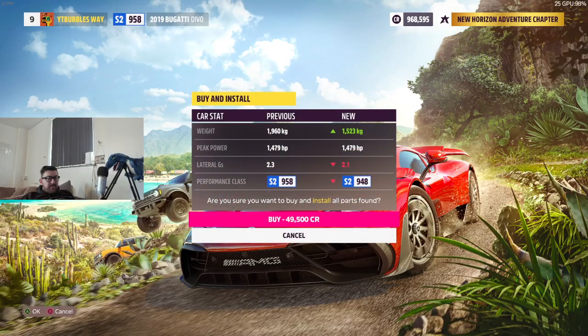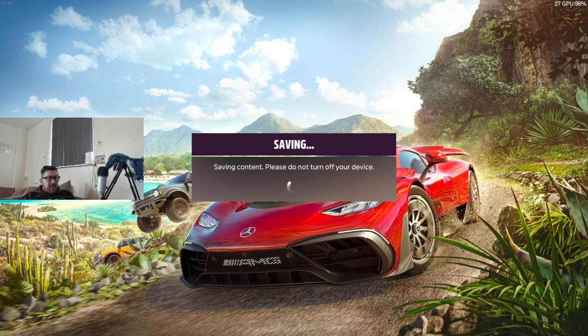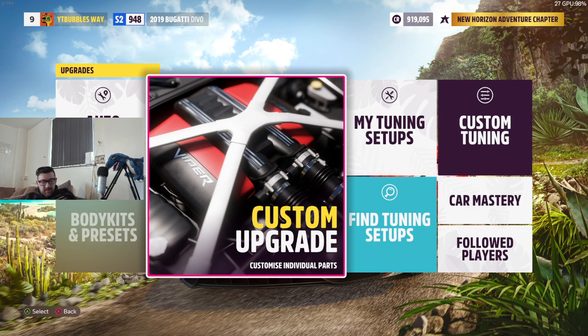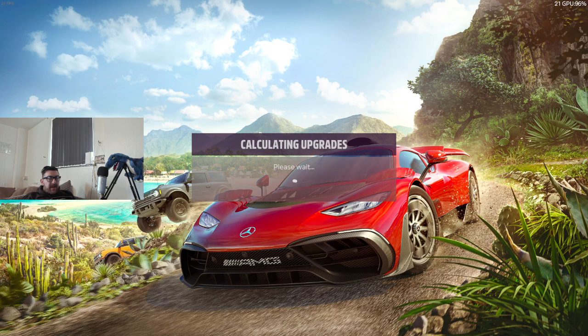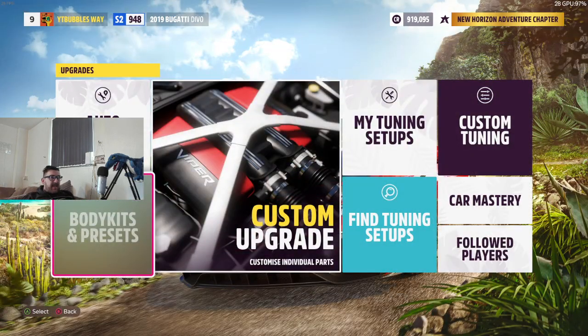Install setup - 49,000. Look at that, it takes it down from 958 performance down to 948. We got some upgrades anyway. 1479 horsepower - still the same. Body kits - we haven't looked at that yet, but we can't install it on this vehicle. We'll end up doing that on a different vehicle at some point.